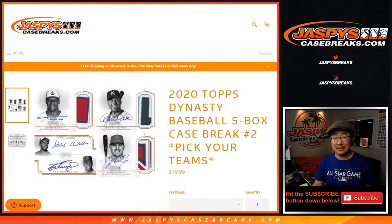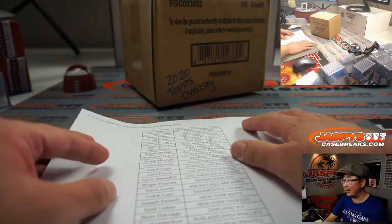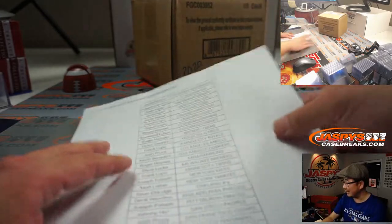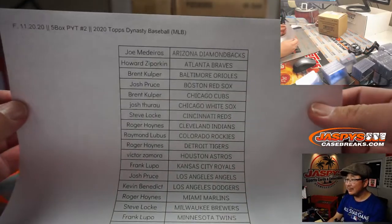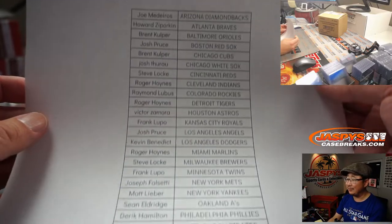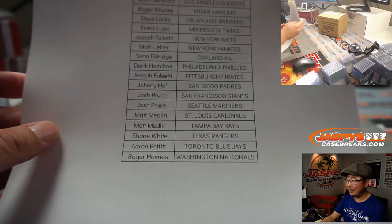Hi everyone, Joe for Jazby's CaseBreaks.com. Happy Friday. Coming at you with 2020 Topps Dynasty Baseball — five box, pick your team number two. The very definition of scared money don't make money. It's just five cards, but high risk and a super high reward. And these are the folks that are not scared — they might be a little scared, but I appreciate them getting in. Scared money don't make money.